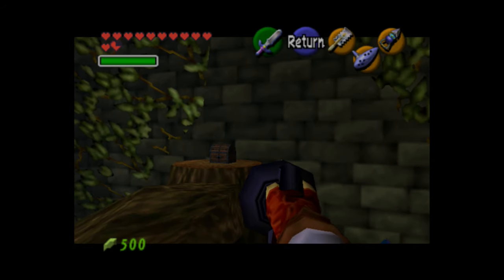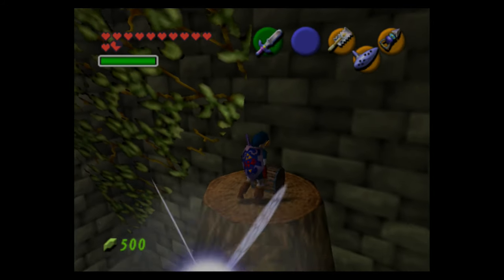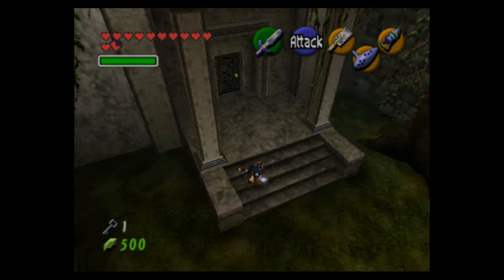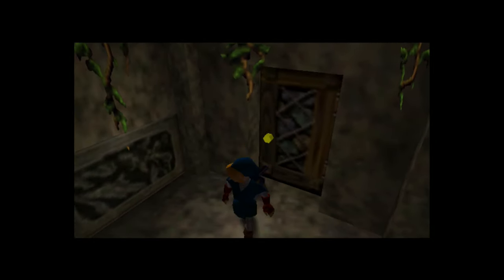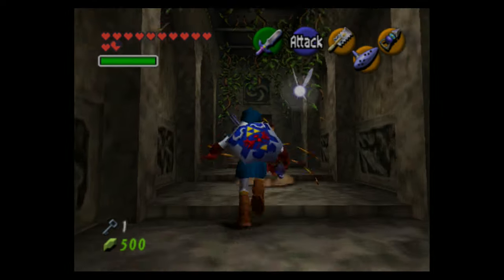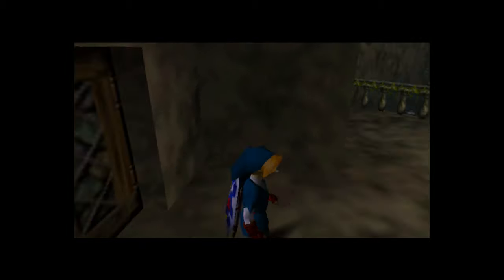Bringing yourself toward chests is also a viable option — I recommend it. This is also the first dungeon that has small keys, which open doors. You can't use them in any other dungeon, so if you got a small key in the forest temple you can only use it in the forest temple.